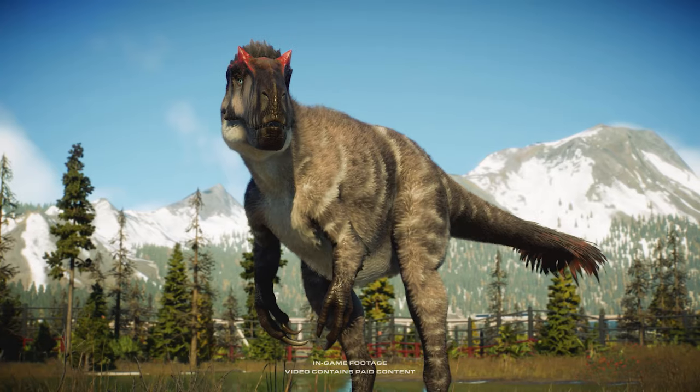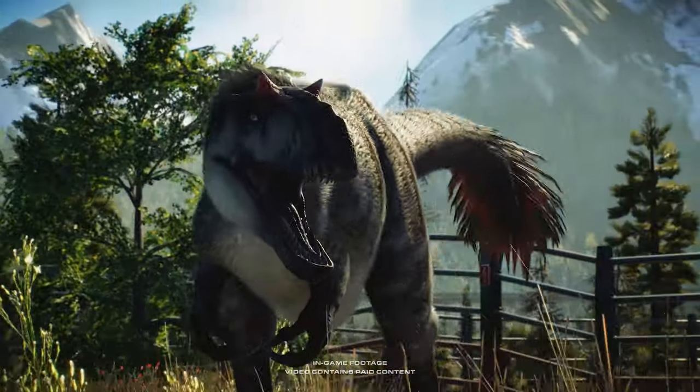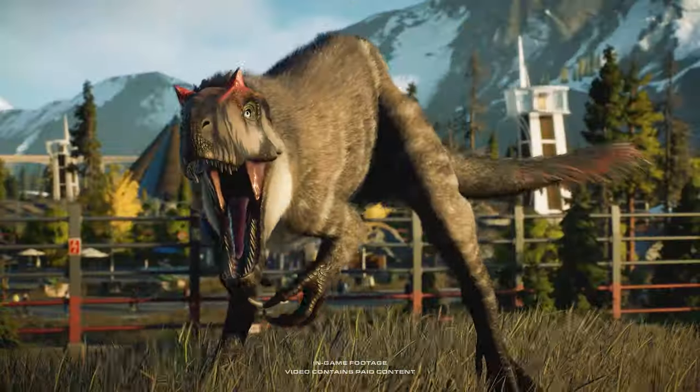The Eutyranus sports two sharp horns and is almost entirely covered in feathers. They're known to instill fear into their enemies with their ferocious roar.